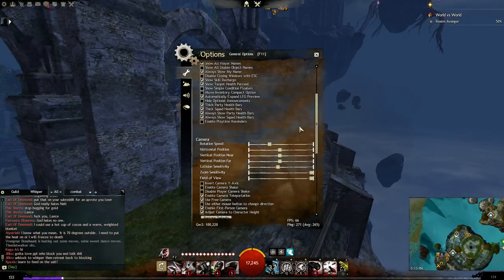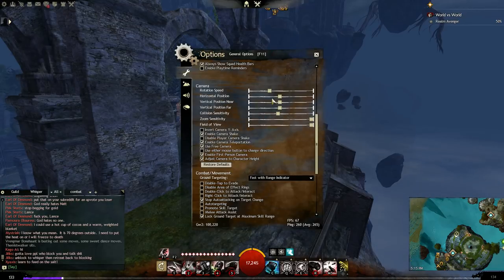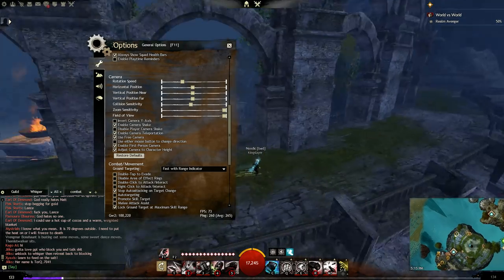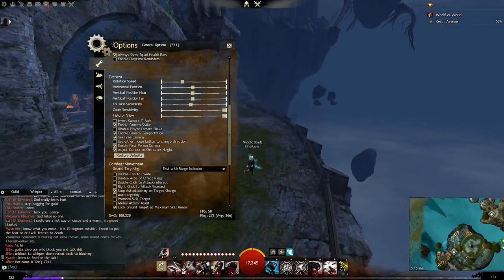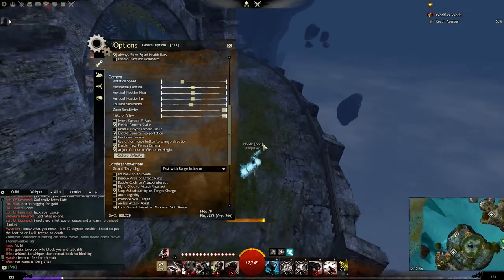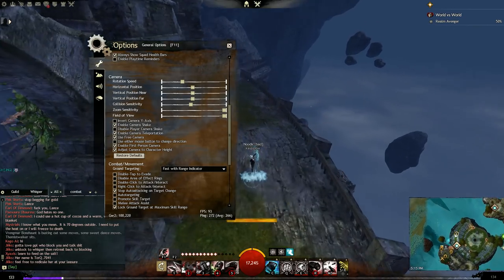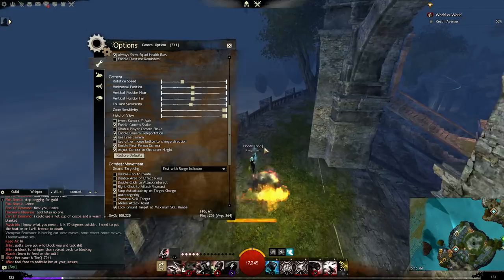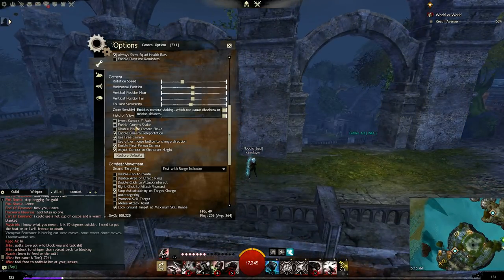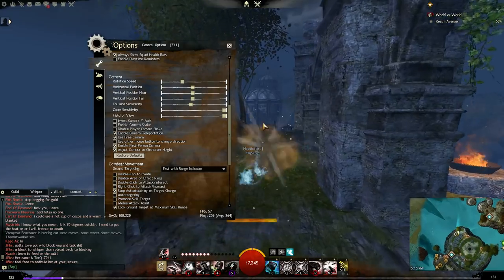Camera shake — please turn this off. A lot of people don't even realize they run it, but once you stop and watch other people's footage you realize they've got it and you cringe. It's when your camera constantly shakes, and if you're in World vs World or PvP it's little aids to look at. It won't make a huge difference on performance but it's so much smoother, so turn it off.